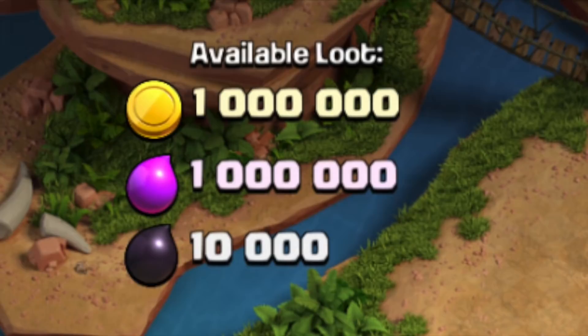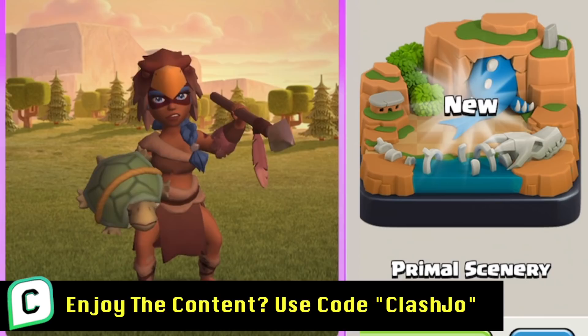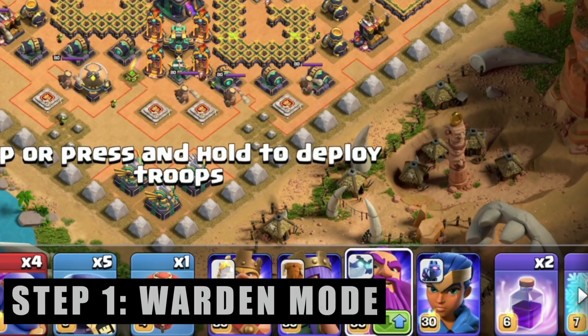Today, we got a brand new challenge in Galadon's Golem Gauntlet. This challenge comes with some resources and a builder potion, but it also showcases the brand new Primal Champion skin and Primal scenery located in your shop for in-game purchase.